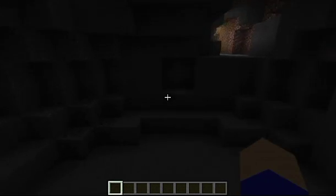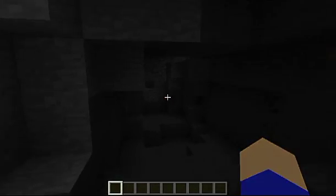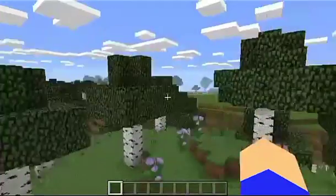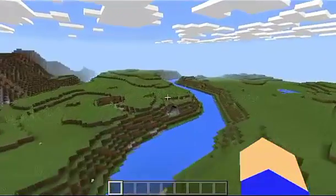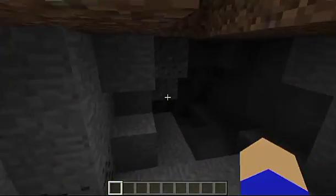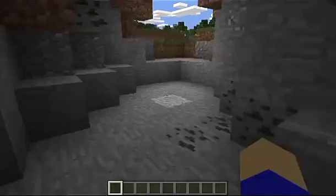Whether or not I can get down to the bottom of the cave without taking damage is another question, but look at that — a naturally generated cave down here to start with. And there are several entrances from above. It's a nice little cave system to start the series with. There's some odd unloaded terrain nearby, but this seed is looking good.